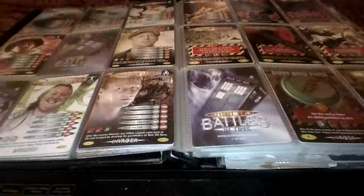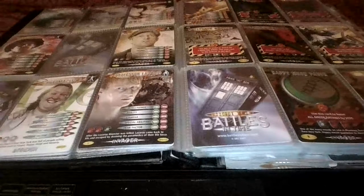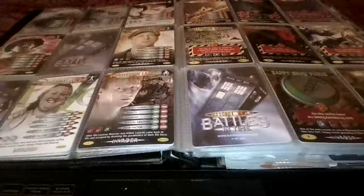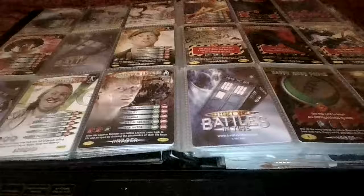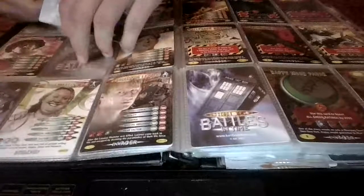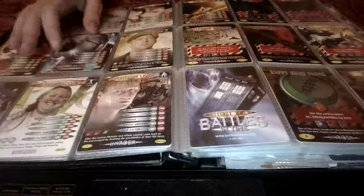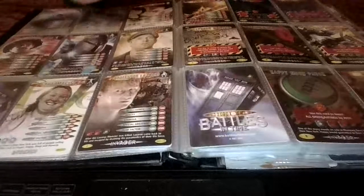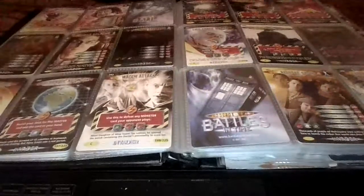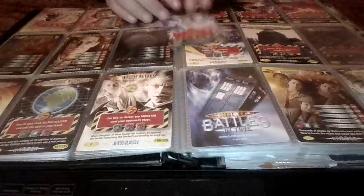Next card we have is Jadun Scanning, and that is 4-60. 4-60 is this one here. Next up we have Magnetic Overload, which is 4-90, which is this one down here.